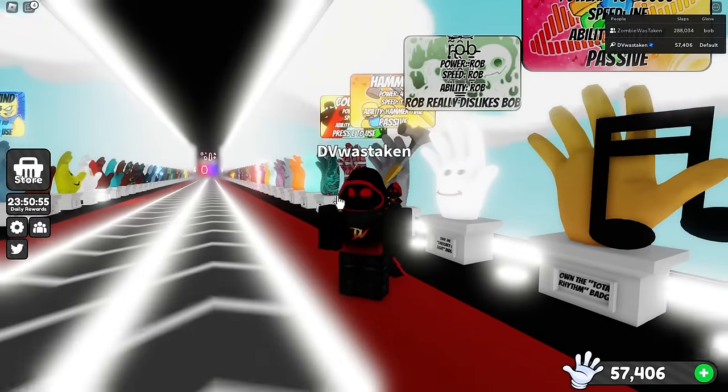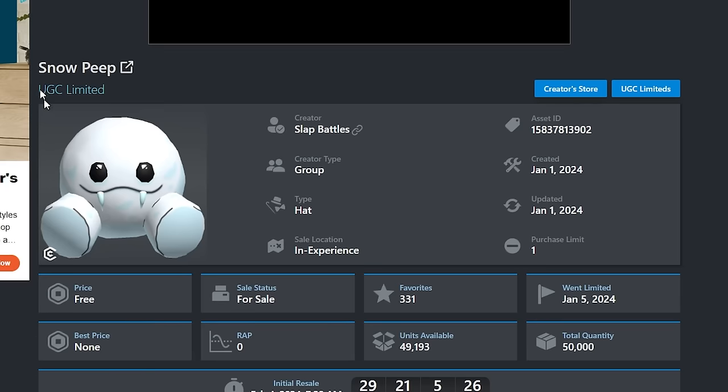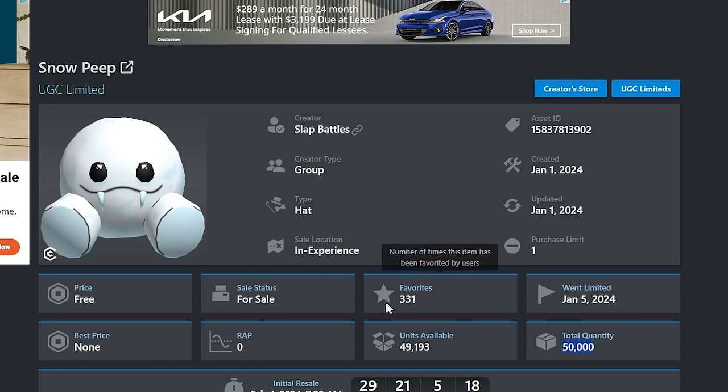Or you can go to a public server where they're already doing Rob and Bob. By the way, there is a free UGC as part of this — it's a snow peep. This is what the snow peep looks like, it's a hat. There are 50,000 total and around 800 people have gotten it so far, with 35,000 people online right now, so you'll want to get cracking.